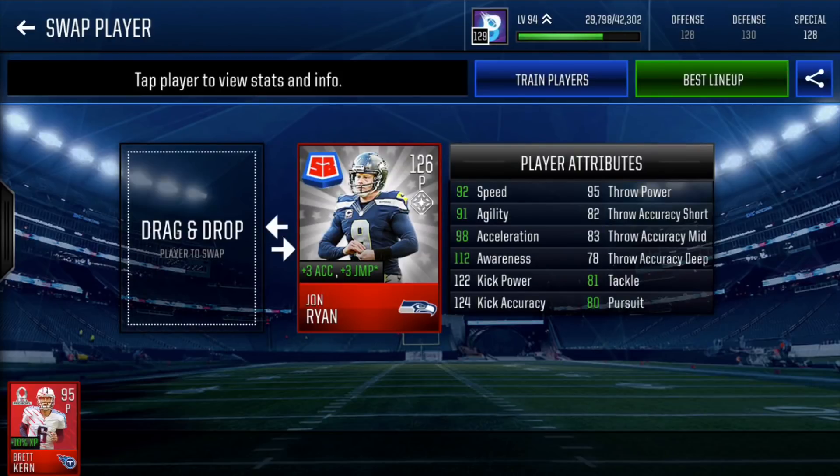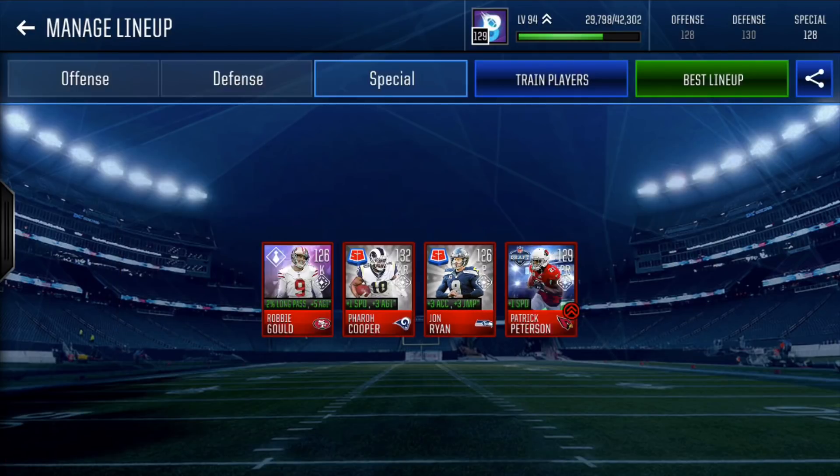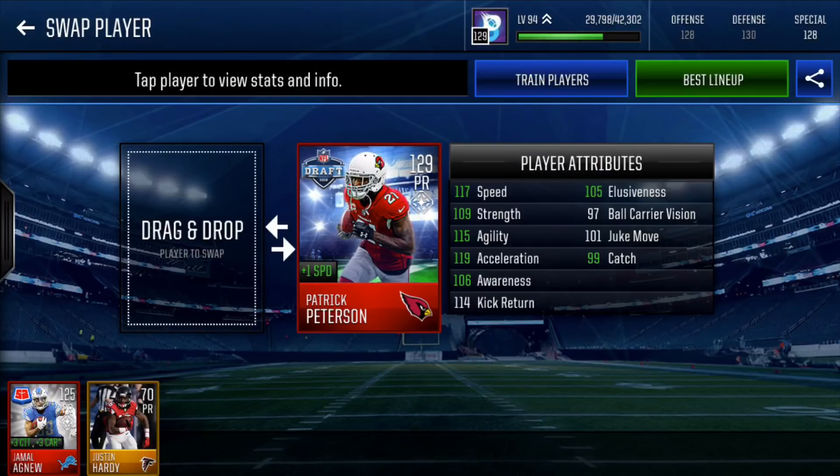Our punter is John Ryan from the Summer Blast promo — 126 overall, with plus 3 accel and plus 3 jump to the lineup. To get a double plus 3 boost out of your punter is amazing. Our punt returner is Boss Patrick Peterson from the draft promo — 129 overall, plus 1 speed. 117 speed, 114 kick return, 105 elusiveness, and 101 juke move.